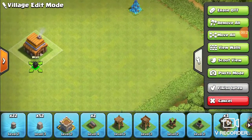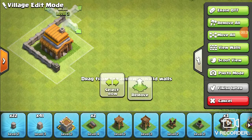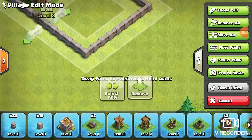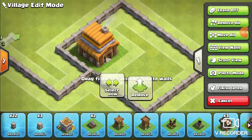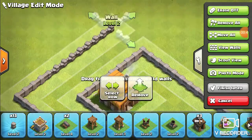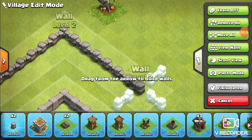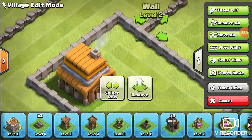This time for Town Hall 4 — it's not max, but it's got all the buildings. Something that needs to be addressed: you don't want your Town Hall to be the only thing in that compartment. That's just not a good move.